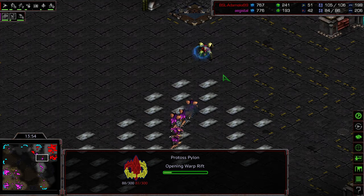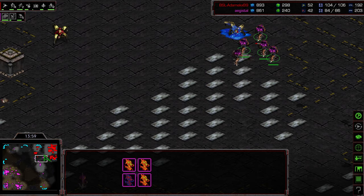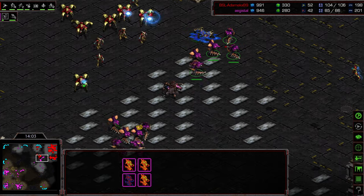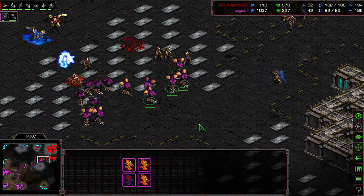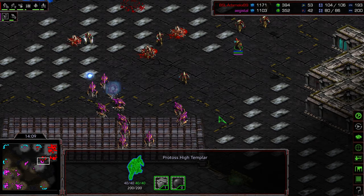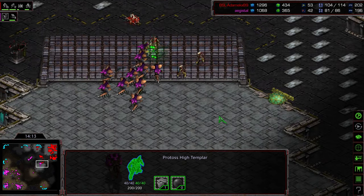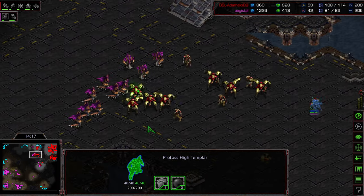It looks like he's going to hunt down this lone Dark Templar, sending the majority of his units to do so, and that is going to allow Adame to swing to the north. Maybe between the attack forces he's got out in the field, he'll be able to establish this third base. But he still has to worry about Agistil coming in and getting another Lurker contain. Critically, he just has no eyes — he doesn't have any Dark Templar, he doesn't have any Corsair scouting. High Templar swinging around — is he going to get a good storm here? Not quite in position to do so.